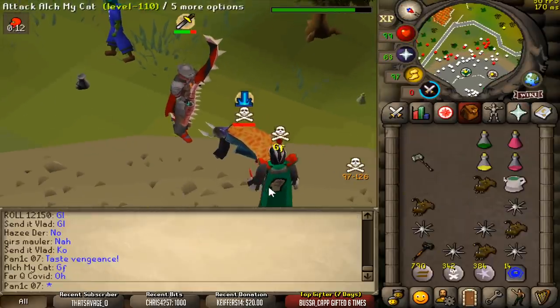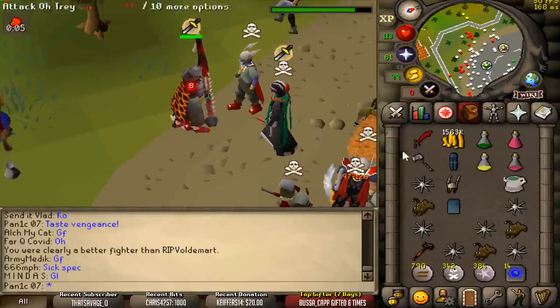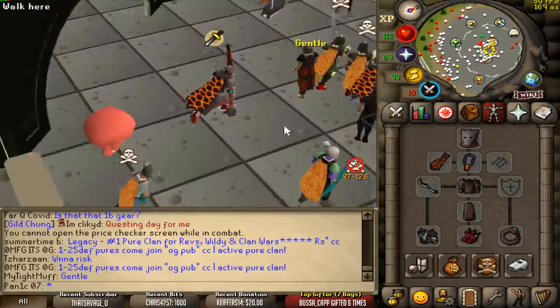Nice combo — waited for it as well. The cool thing about this armor is it does have really low defense, but that means the venge combo potential is insane — I don't have to take my armor off. Two mil — not bad at all, happy with that.